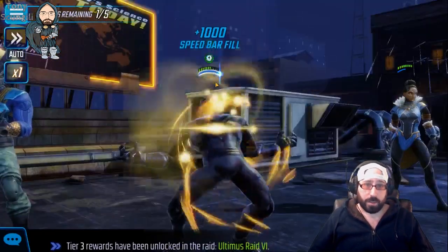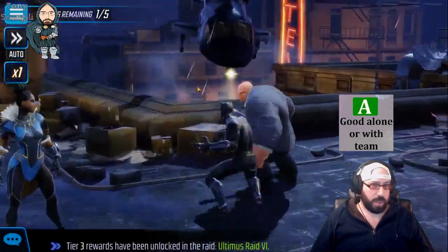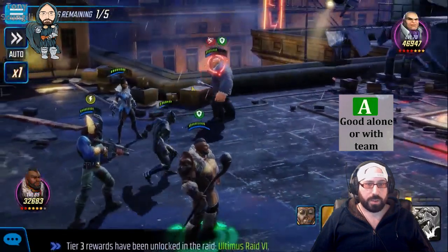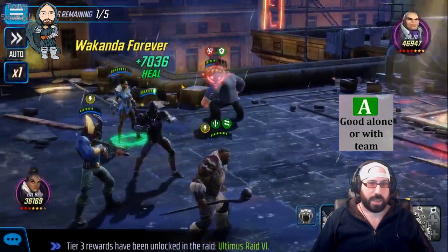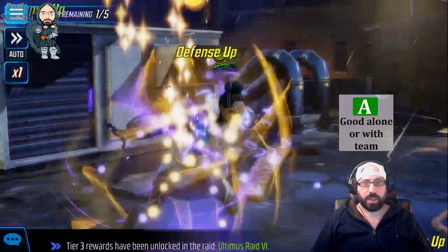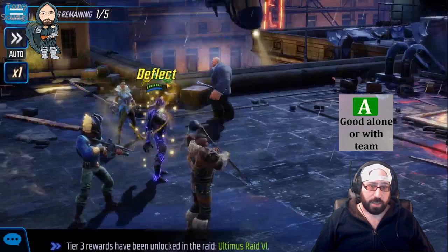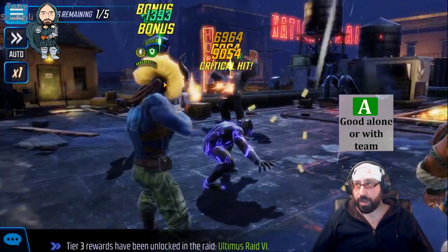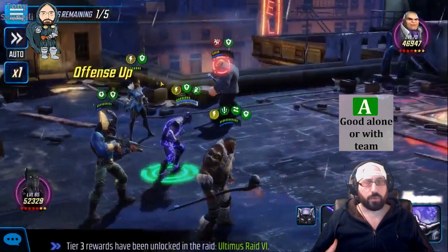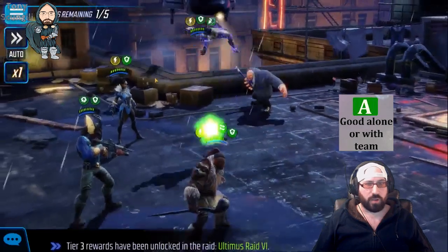The next tier is A tier — the good teams. These are teams that maybe get a fight in an 8-3, but sometimes there's no good matchups, or they just can't beat the Defenders reliably. Maybe it's the power, maybe it's a problem with the team themselves. But they still win a good amount in 8 in general — 8-0, 8-1, 8-2. The ramp-up teams where you still start seeing some mishmashes and some random characters.